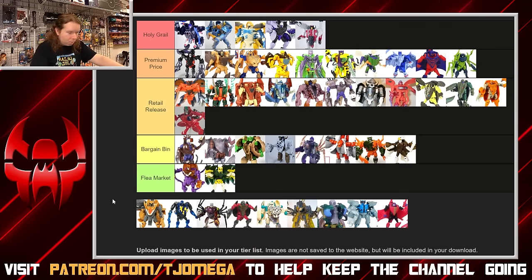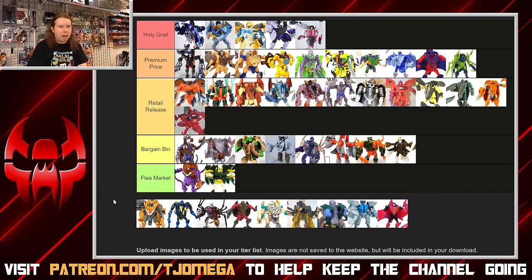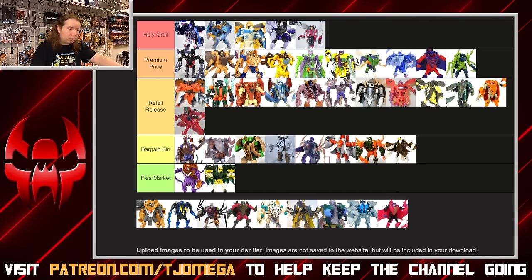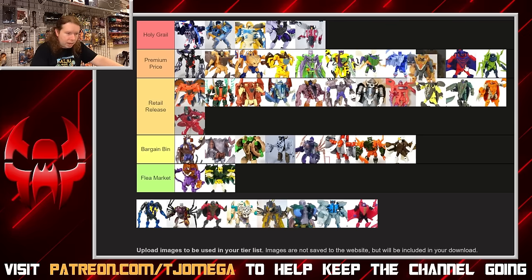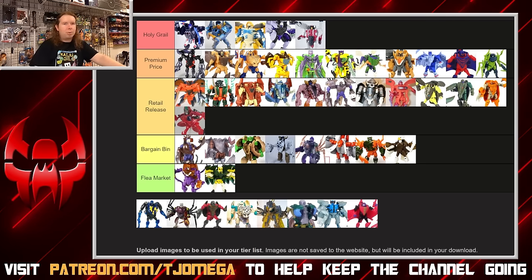Snarl — one of those basics where there's nowhere to really put the gun, so it's kind of mounted on a forearm or awkwardly in his palm. But the overall design is good; he plays very differently to a lot of Beast Wars designs in that the head becomes the feet, creating a much more interesting transformation for a basic and a very different overall look. I like him better than Razorbeast. Comparing to the other basics I actually want to put him higher — up to premium. Really like Snarl; I was really happy when he got a modern one, even if it's Tasmania Kid.